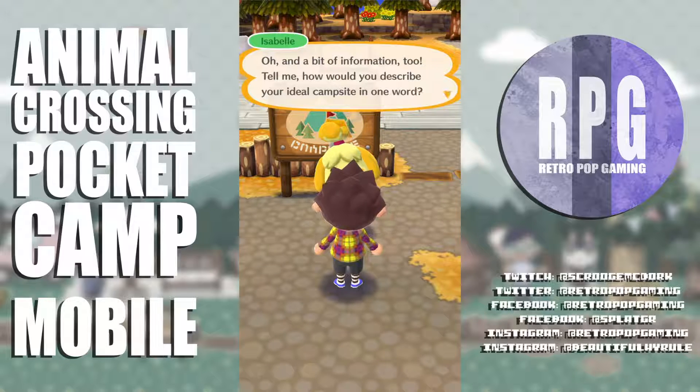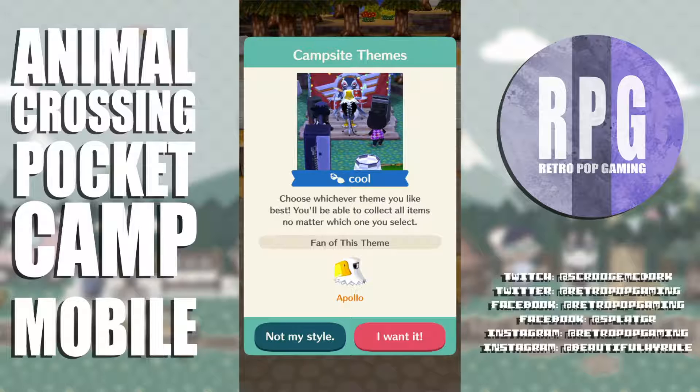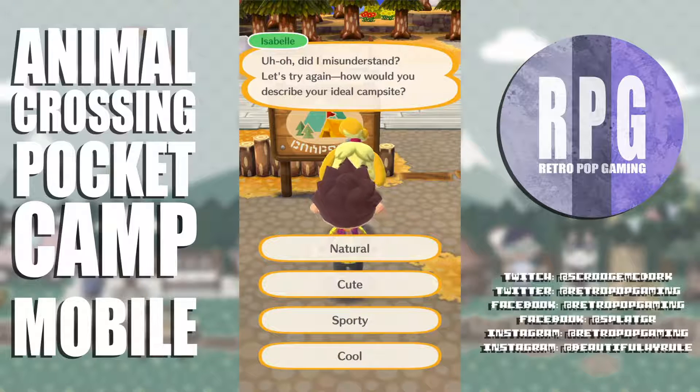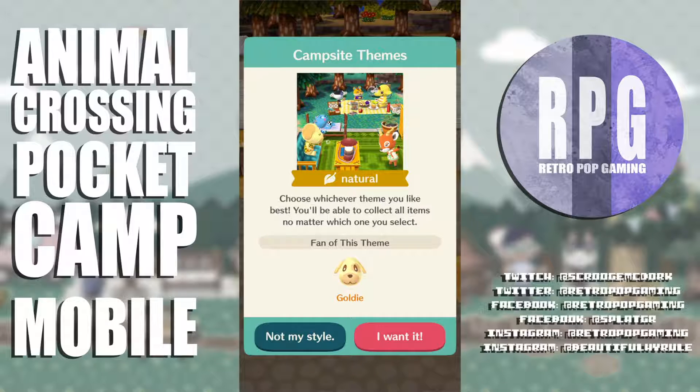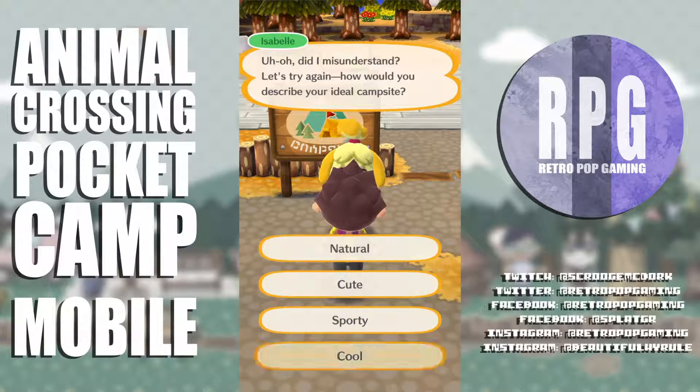She asks how would I describe my ideal campsite in one word. There are campsite themes — choose whichever you like best, you'll be able to collect all items no matter which you select. I check out sporty, cute, and natural — natural looks pretty campy — but I think I'm gonna go back to cool. Yeah, let's go with cool.